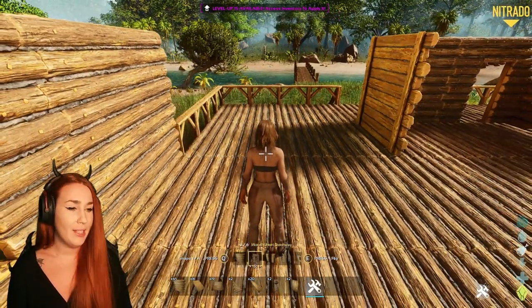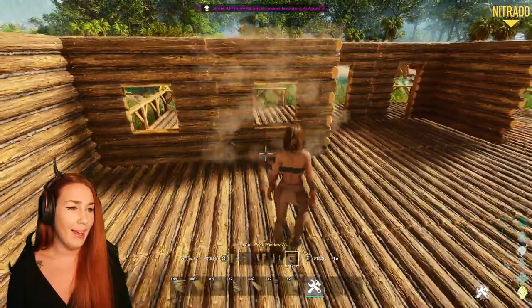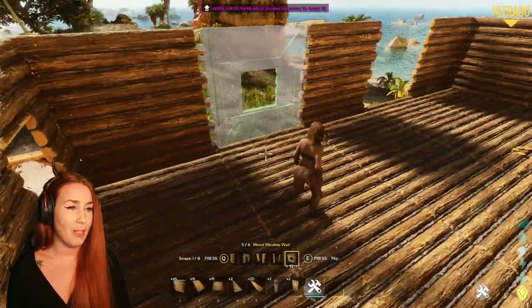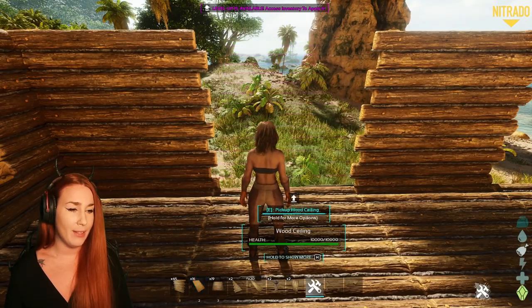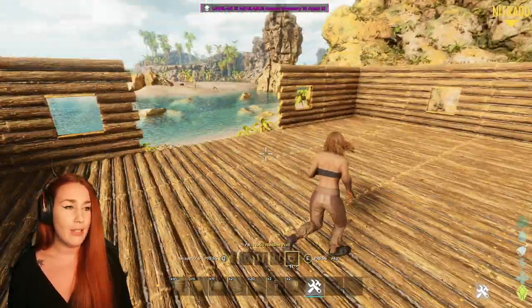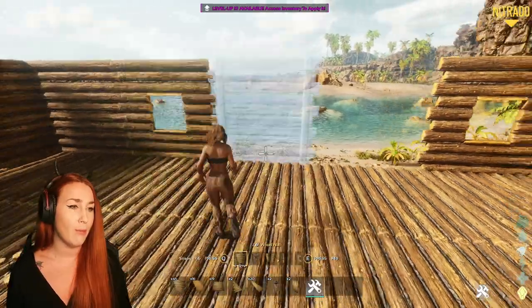I am getting used to the fact that one building block piece actually has several different options. It's taking me a minute to figure out. We want it backwards — it's going to try to fight you because it wants to be front facing, but we want it backwards.